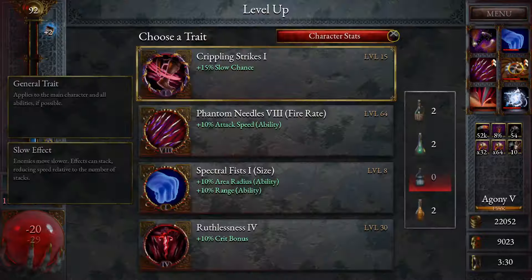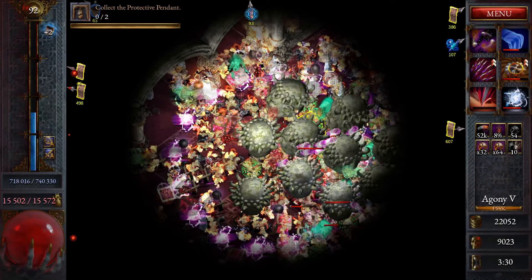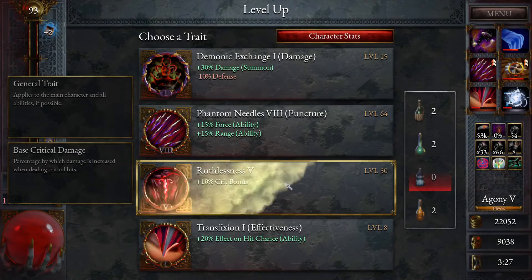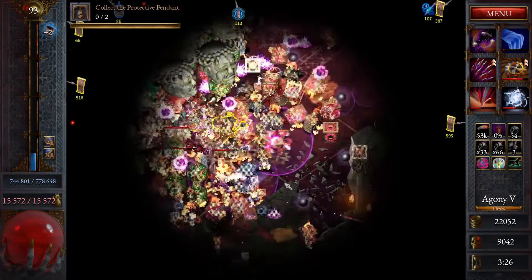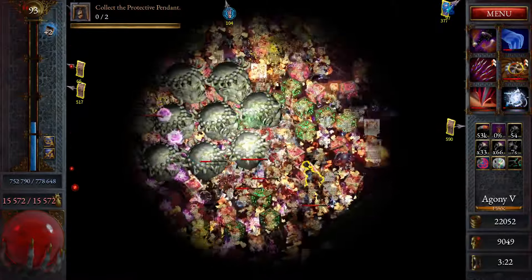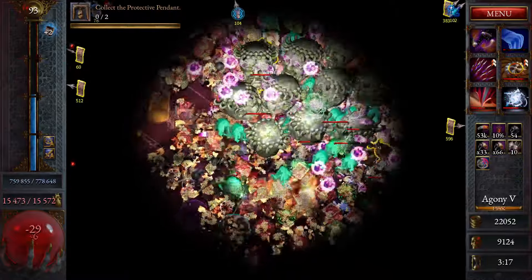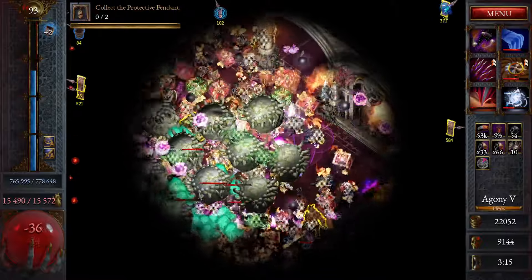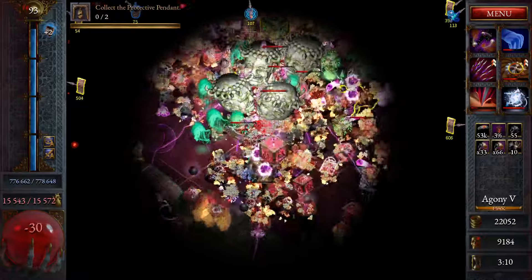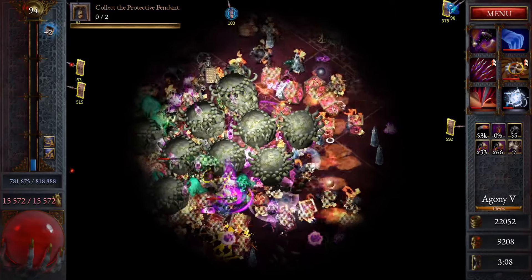There's nothing really else we need from here. We took all the HP stuff — we're just going to take spark chance and burn chance and some of the fun stuff. Good, good stuff. Slow chance is kind of interesting. Quick bonus.